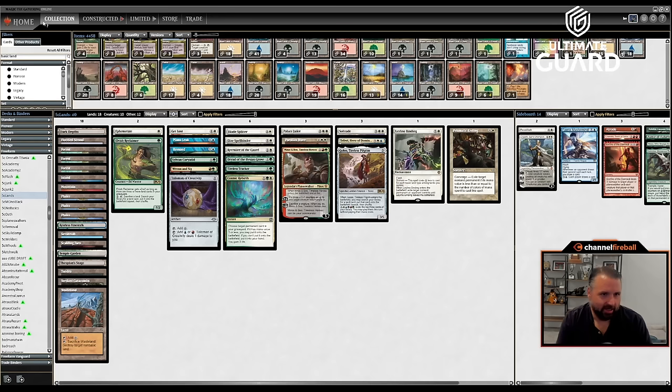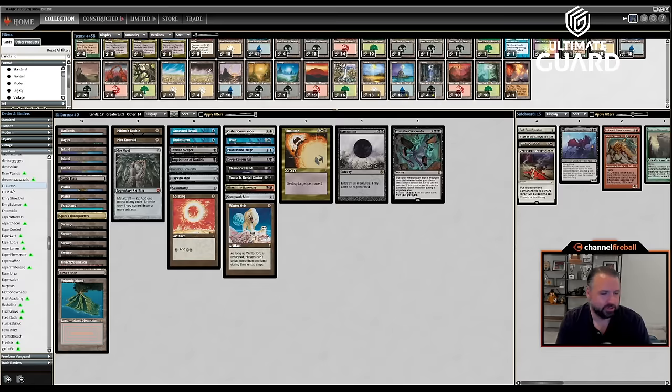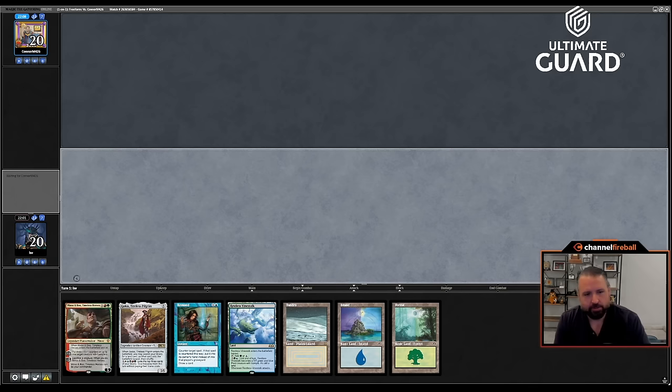Time for a bonus round of content — we're going to watch a match with me playing as Elie Cassis. Look at this hand — this is why I wanted you to get this bonus content because Elie's deck is sick. Elie's Lurrus deck is absurd — it's got Ancestral Recall, Sol Ring, and Mox Emerald. I'm going to play Urza Saga on turn one because I have Sol Ring. J Bro doesn't kill the Saga or the Sol Ring on turn one, so I'm going to make a token on turns two and three.